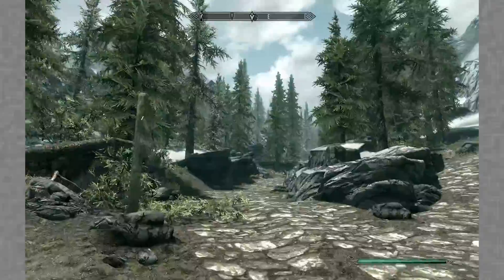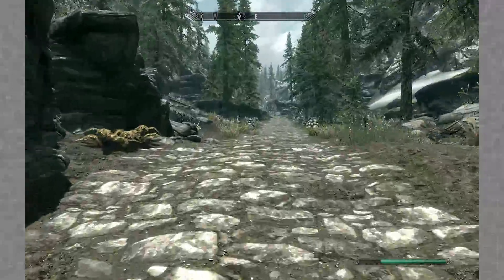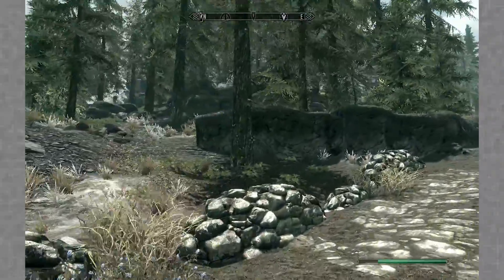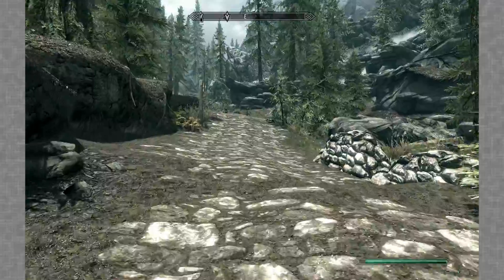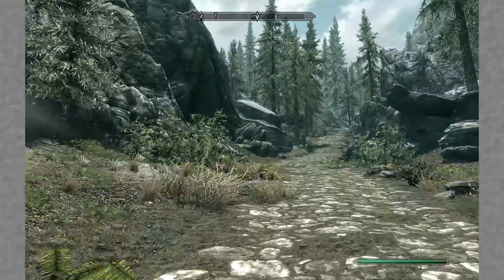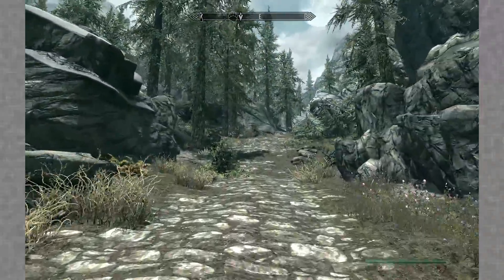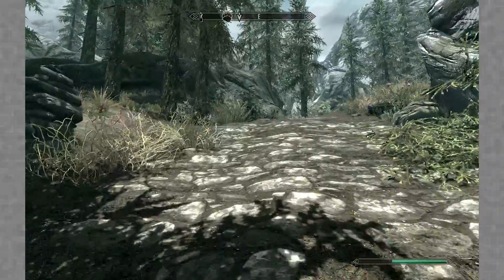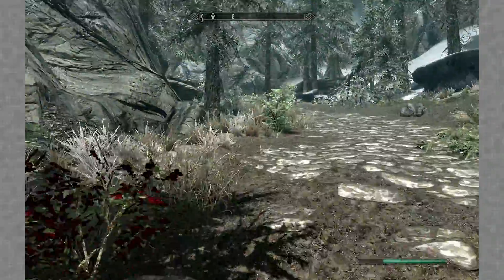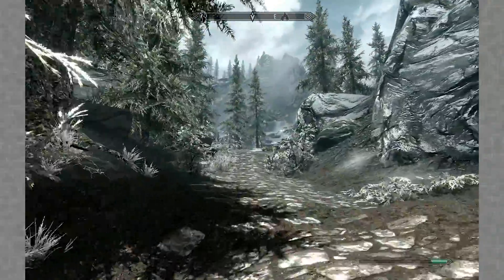Making our way to Ivarstead - we're definitely heading the right way now. We'll pass a Stormcloak camp, which is fine. Supposedly there's going to be a shortcut on the other side of the mountain eventually - whoops, maybe I was wrong about that. There's a path that might go to Orphan Rock - we're not going that way.